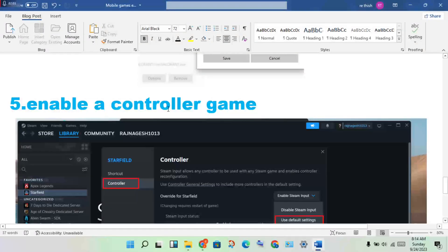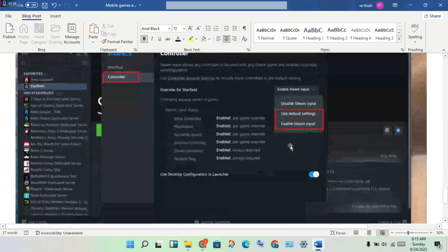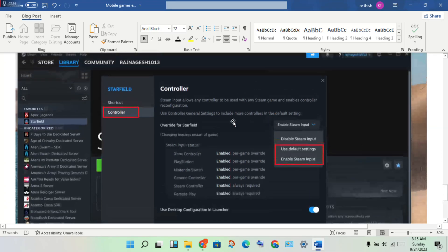The next step is to enable the controller in-game. Go to your Steam Library, find the FC24 game, and click on it. Click on the Controller option, then click on the Controller option again and enable System Input, using the default settings.